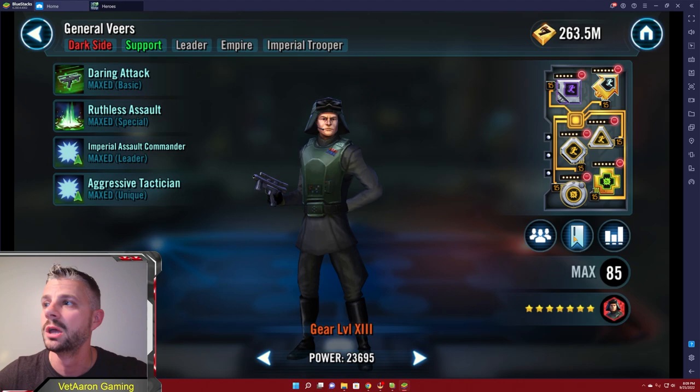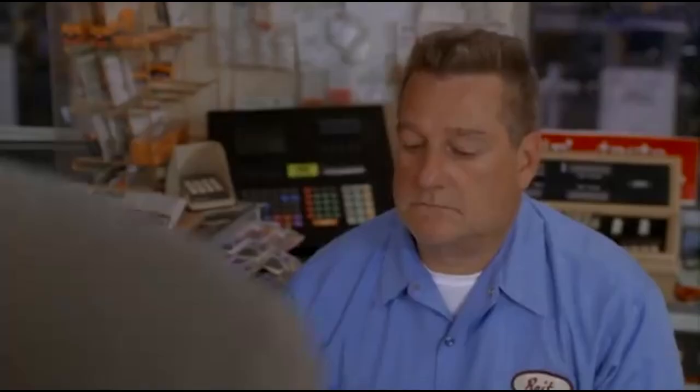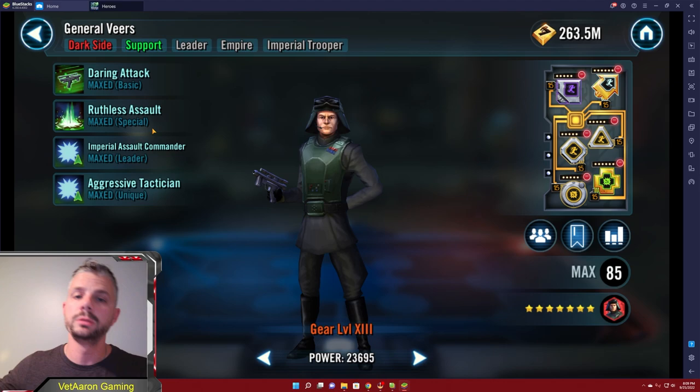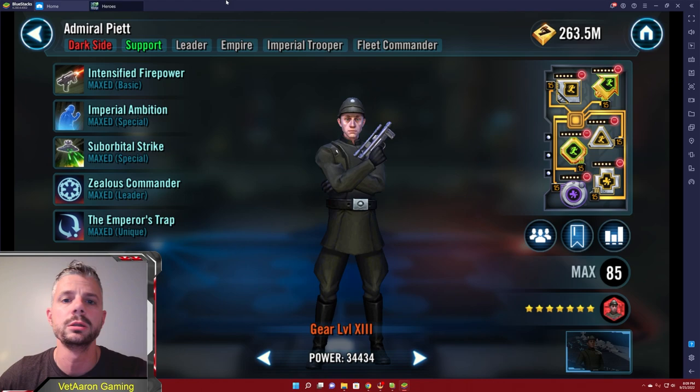You already have the turn meter train rolling - if you pick off one enemy then you're getting buffs which are increasing turn meter, you're flat out gaining turn meter, gaining protection. On his basic there's a chance to grant Speed Up for two turns to General Veers and a random Imperial Trooper ally. This guy is all about speed - you want him fast. The mods I currently have on him are speed set and critical, and mine is only 260 which isn't the best.